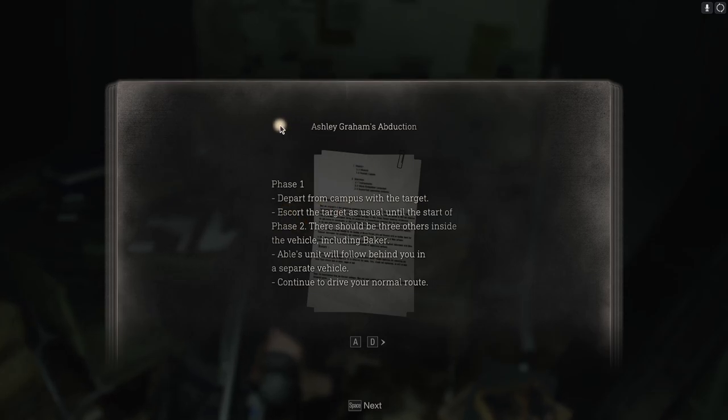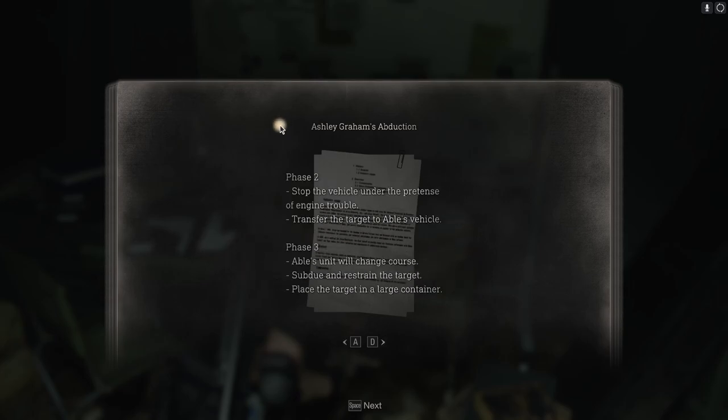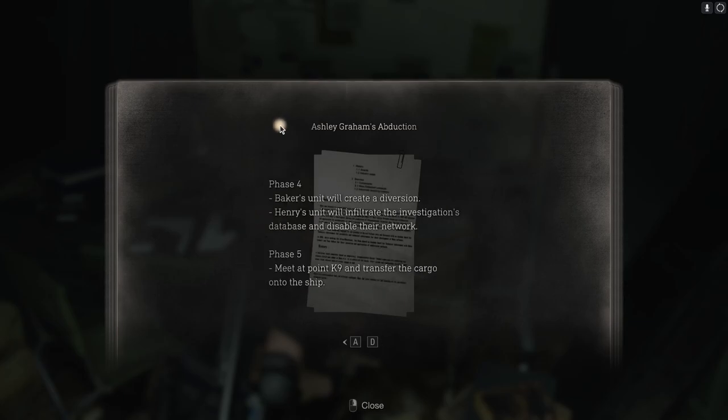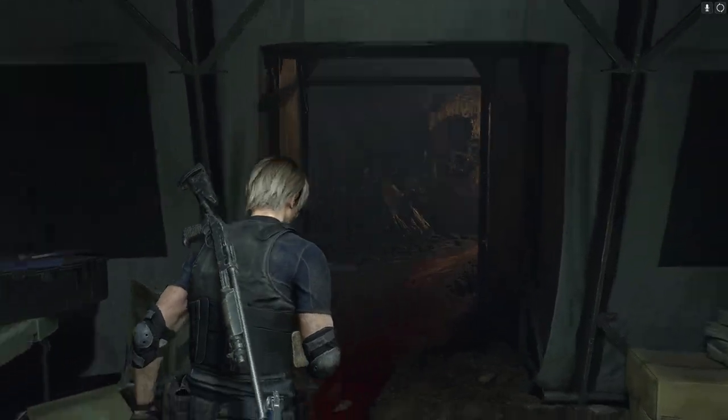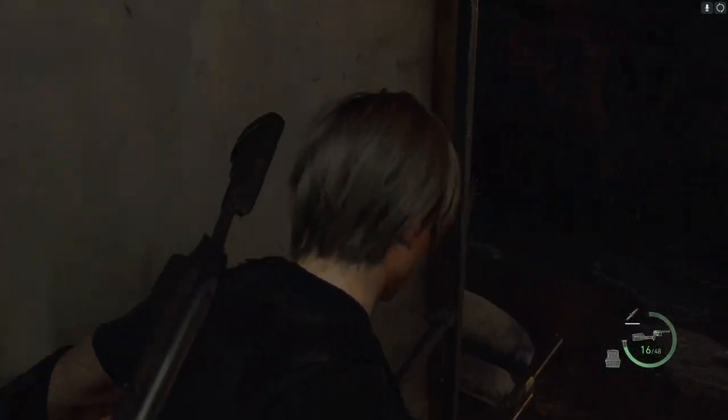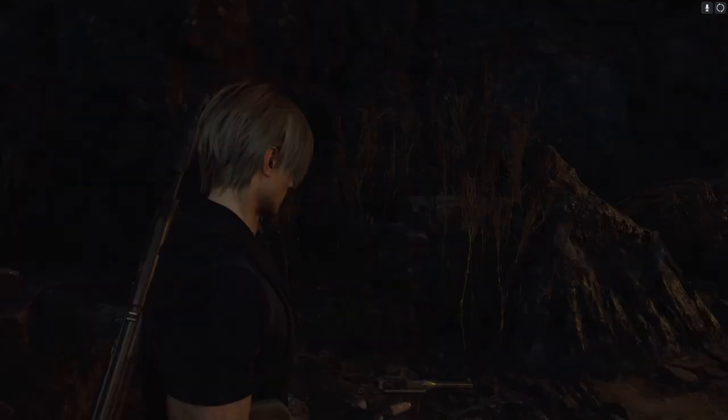Ashley Graham's Abduction — Phase 1: depart from campus with the target, escort the target as usual until Phase 2. There should be three others inside the vehicle including Baker. Phase 2: stop the vehicle under the pretense of engine trouble and transfer the target to Abel's vehicle. Phase 3: Abel's unit will change course, subdue and restrain the target, place in a large container. Phase 4: Baker's unit will create a diversion. Phase 5: meet at point K9 and transfer the cargo onto the ship. That was a very well-orchestrated job — we'd expect no less from Krauser. I like the way they give us more reason for Krauser to betray his country — it just feels way more fleshed out.